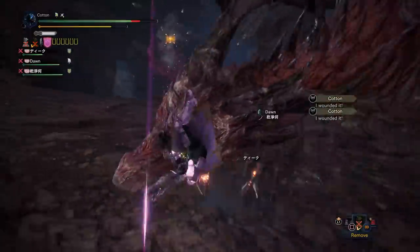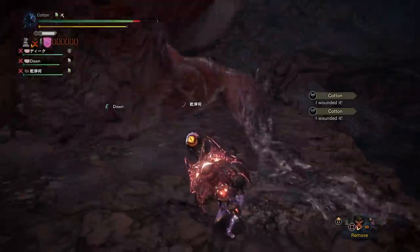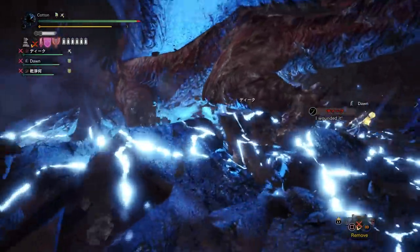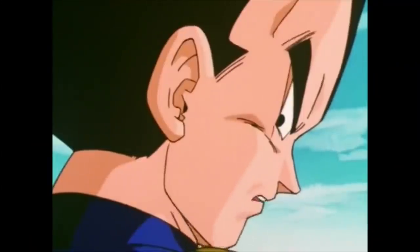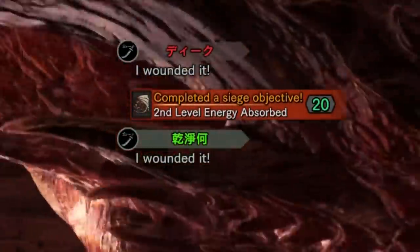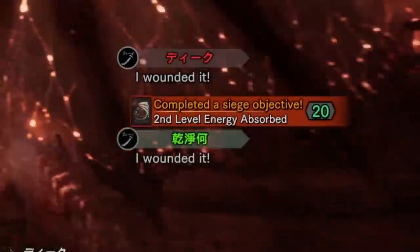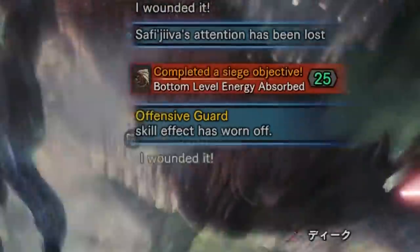It is a fair bit faster with 4 players, and ridiculously faster with a full lobby going at it together. You lower the first floor energy bar to spend more quest time on the second floor, to lower the second floor energy bar to spend more time on the third floor, in order to lower the third floor energy bar to spend more time on the third floor where you can kill the monster. You get partial points for a part broken by someone in your lobby in a different quest, and full points if the part breaks within your quest.